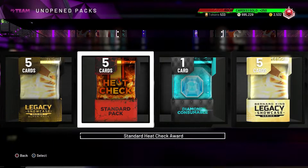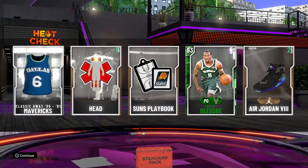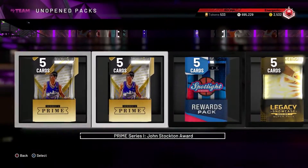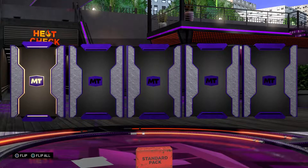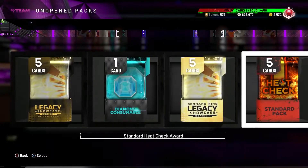Starting off with the closest heat check standard pack. Imagine getting a moments player — like a nice D-Book or something I could sell, that would be very nice. But the odds are slim to none. I never pulled a moments player from heat checks. Usually I just get the heat check players, and I'm not even getting that — I got Jordan Clarkson, 750 MT quick sell. Not bad.